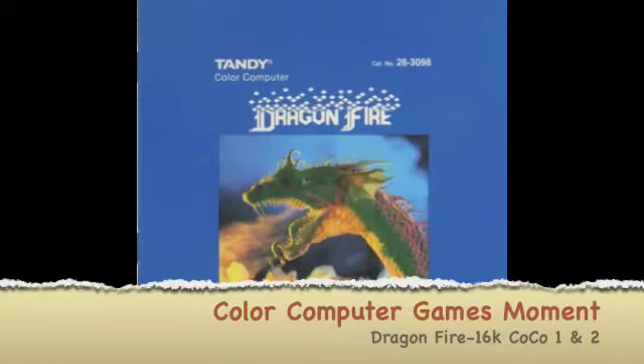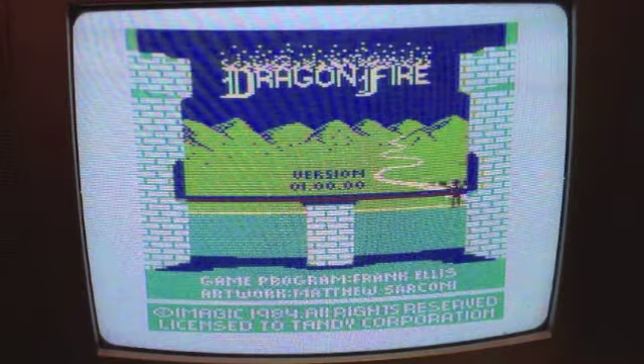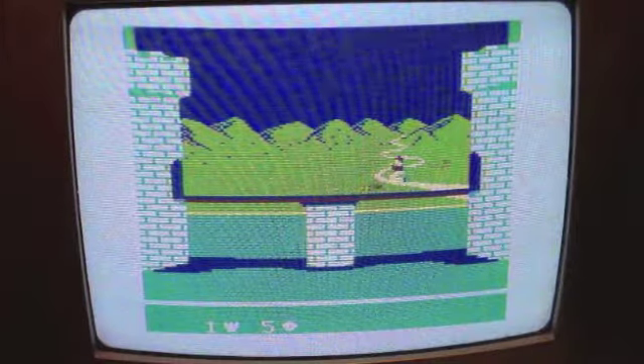Hello everybody and welcome to another Color Computer game moment. Today we're looking at Dragonfire from Imagic. This game can be played on the CoCo 1 or 2 with as little as 16k of memory. I'm playing this on my trusty old CoCo 1 with my Deluxe Joystick.